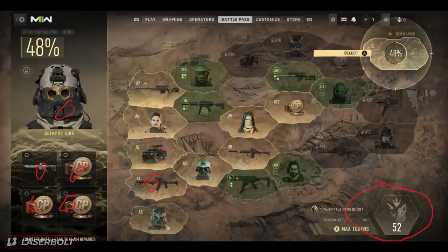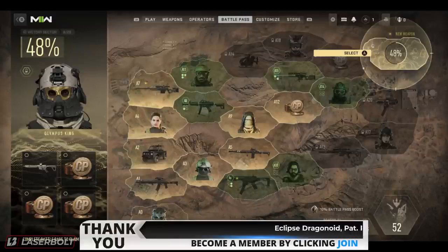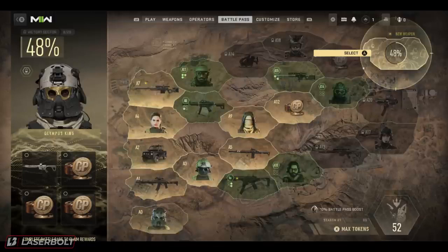Each individual section costs five tokens, so it goes five, five, five, five across the pass. As for how you earn tokens, we'll probably have a separate video on the fastest way. Currently, since we don't have game access, my theory is that DMZ will be the fastest way to earn tokens since they want you playing it — but it could just be Warzone. We'll have to wait and see. If you have any questions I didn't cover, drop them in the comments below. Thanks for watching!